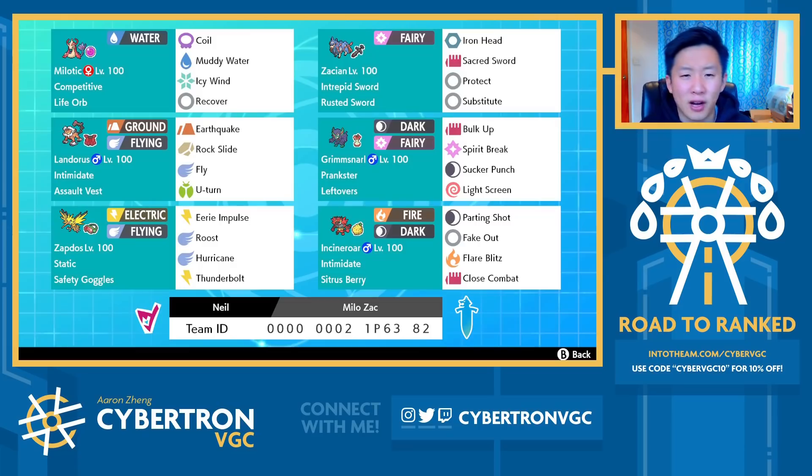To round out the team, you've got classic AV Landorus, Safety Goggles Static Zapdos with Eerie Impulse and Roost. This Zapdos is such a good answer, especially into Sun teams. Sun is so common in this format, and this team is a great answer against Sun because you have Safety Goggles Zapdos, dual Intimidate with Landorus and Incineroar, and then Milotic and Grimmsnarl — both of which can increase their defenses via Coil and Bulk Up respectively.